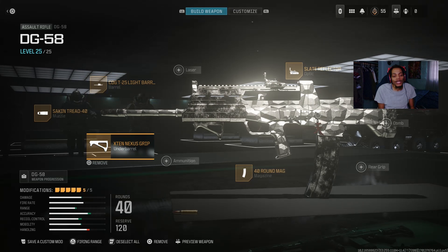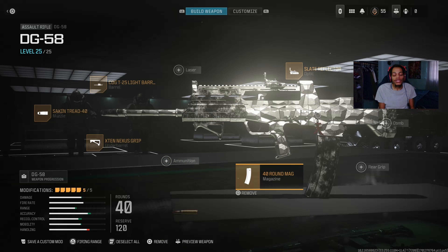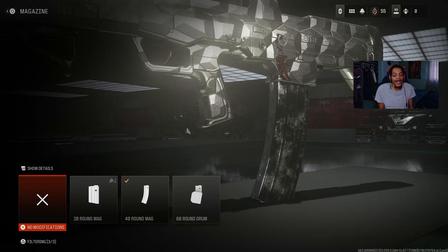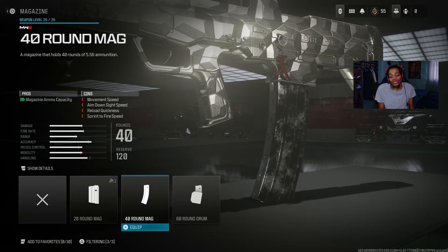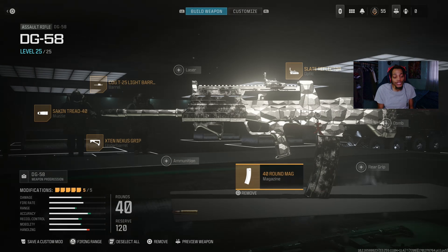For the underbarrel I got the X10 Nexus Grip — a good underbarrel with aiming idle sway and recoil control, all about recoil and accuracy. Handling is short but good for recoil. Accuracy is up there as well. For the magazine I got the 40-round magazine — the DG-58 has 30 rounds by default and I never use the 60-round drum because that's too big. The 40 rounds help a lot even though it slows down movement speed, ADS speed, reload quickness, and sprint-to-fire speed, but it gets the job done with a lot of kills.